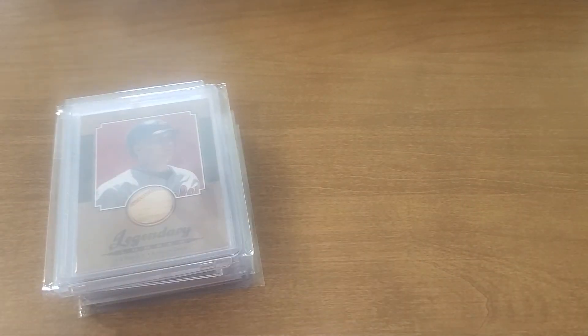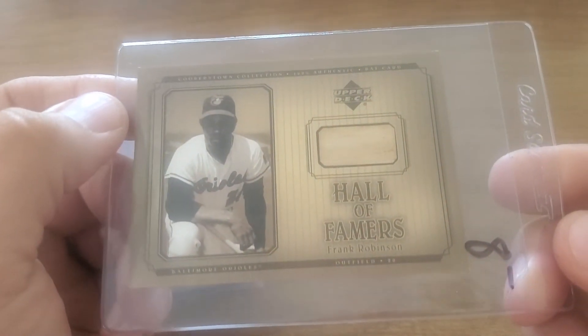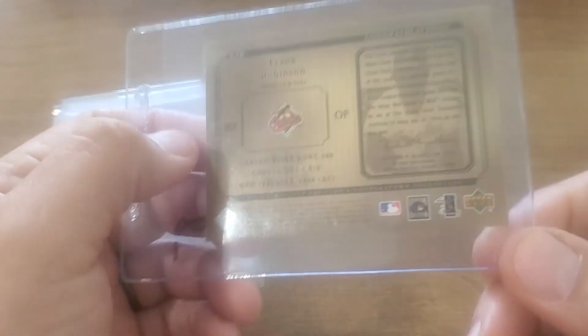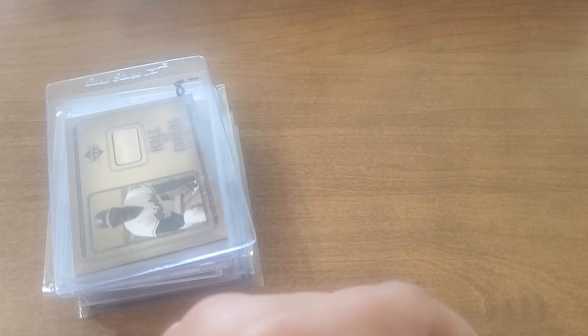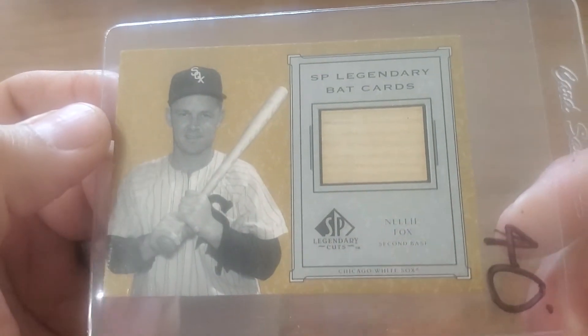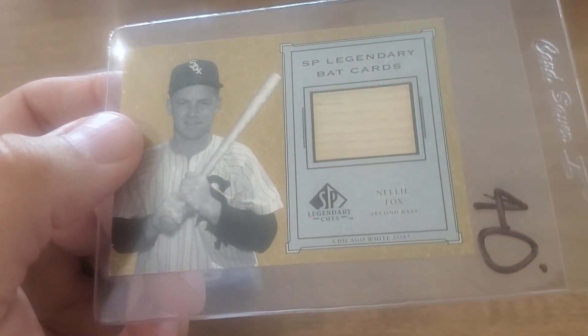I could use some more shortstops — I've got some Nomar stuff but I went with Ripken. Another outfielder here — Frank Robinson, nice piece of bat there. For second base, I gotta work on that position, but I did have a Nellie Fox and a Billy Williams too.